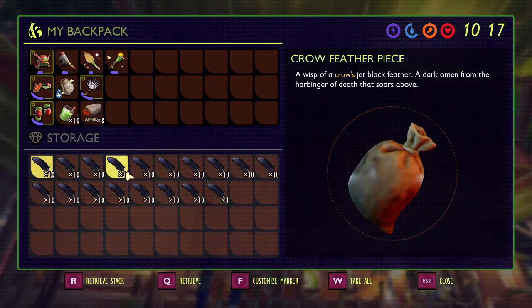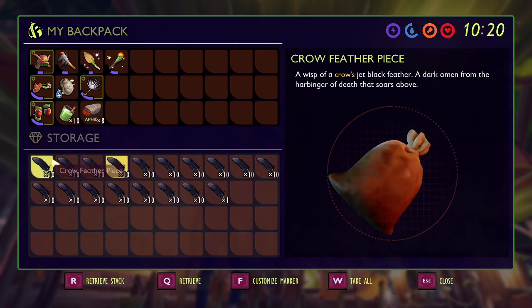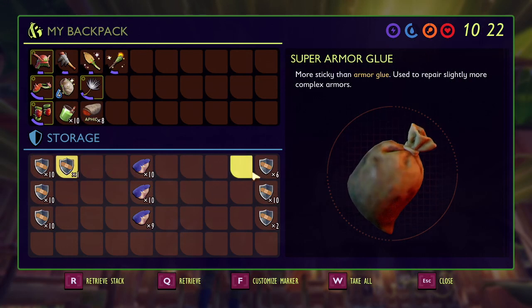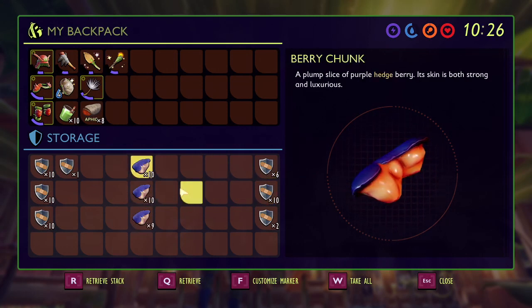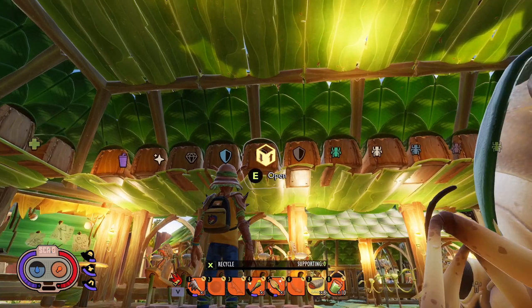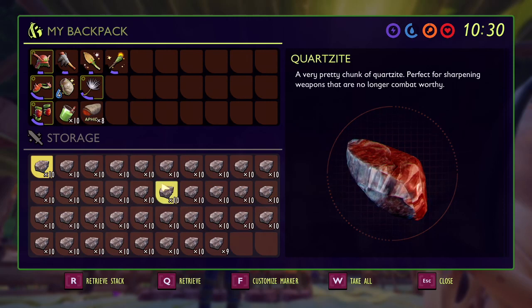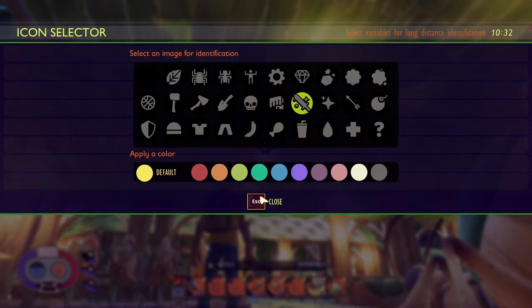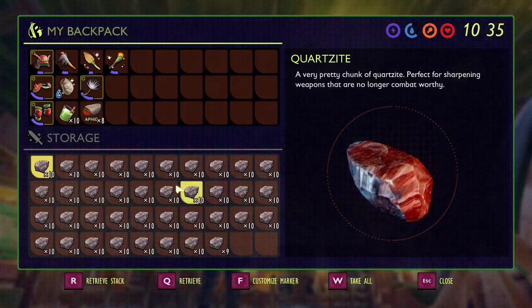The black diamond is for crow feathers — at one point they were very rare so they became precious. The blue shield is for armor glue — super armor glue on this one, regular armor glue on the other — and very leather chunks in here, because it's used to make one or the other. This one has a gray shield but actually makes more sense as a gray weapon symbol, because quartzite is used to repair your weapon or tool — whereas the shield is used to repair your armor.